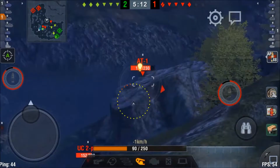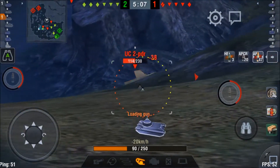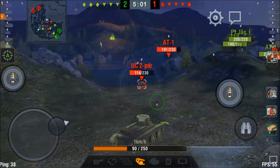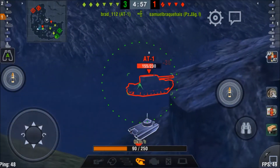And once I'm spotted I move to shoot the UC. He realizes I'm above him and he moves. And like we saw earlier, it would be unwise to charge down the hill — this might get me killed. I am however using the terrain and knowledge of the situation, and I can put another shot into this AT-1.